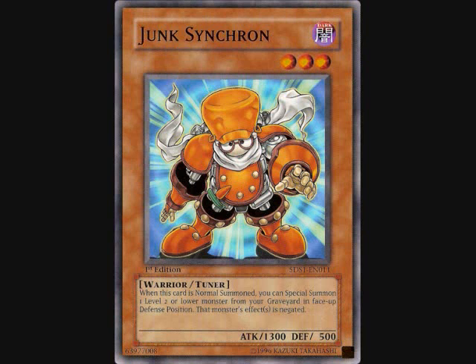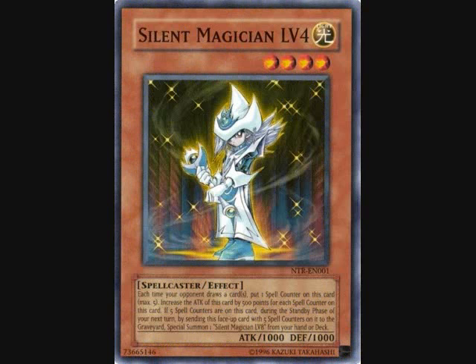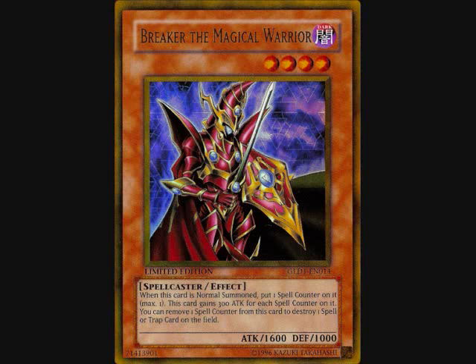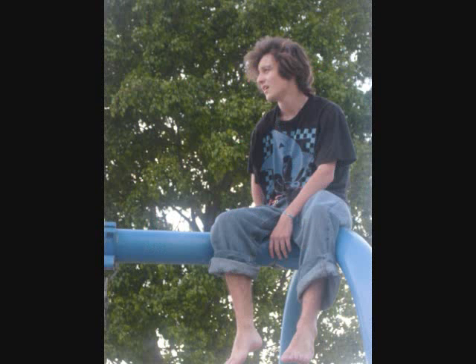One Junk Synchron, one Destiny Hero Defender, one Silent Magician Level 4, three Breakers, one Magical Exemplar, and one Tricky. Those are for the monsters.